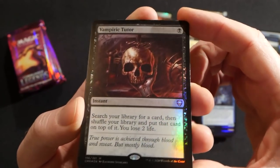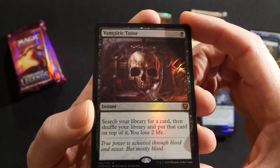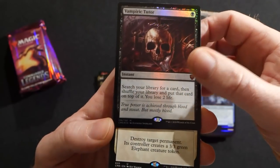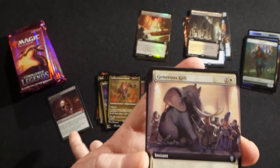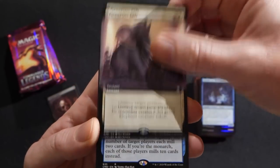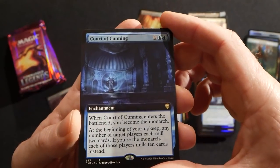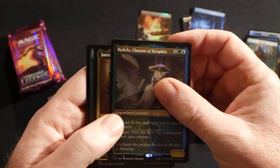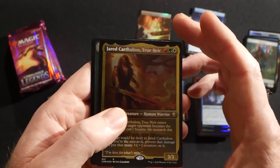Oh, there's a foil Vampiric Tutor! Really nice — always an expensive card, so really nice to get a hit like that in this box. We did make some of your requests happen there, Robert. And then we have an extended art Generous Gift and an extended art Court of Cunning.